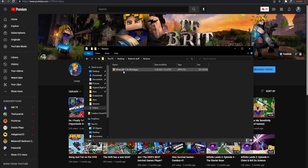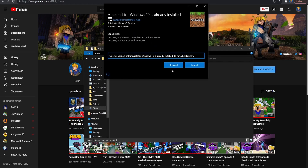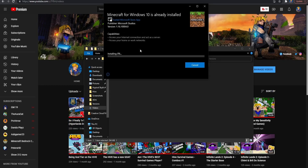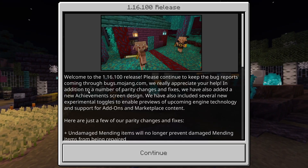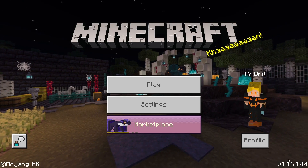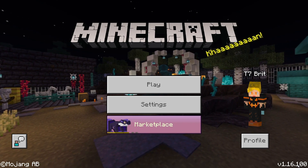Once you have it downloaded, click the installer. It will pop up with something like this. Click reinstall and let it do its thing. After it installs and you open Minecraft, you should see this. Just click continue, and you can see down here, you are in 1.16.100.